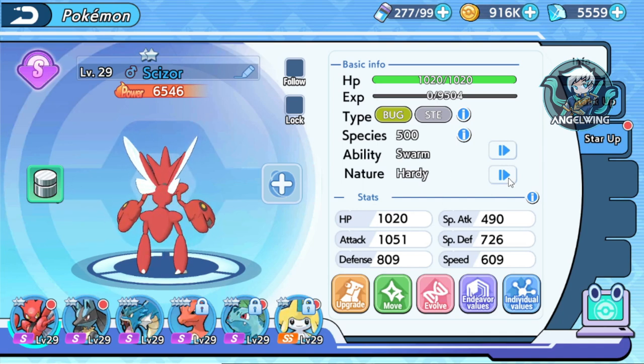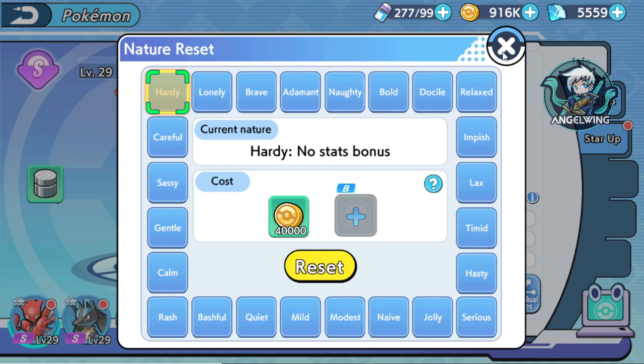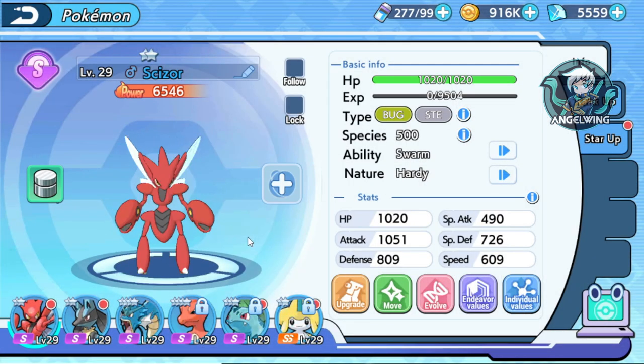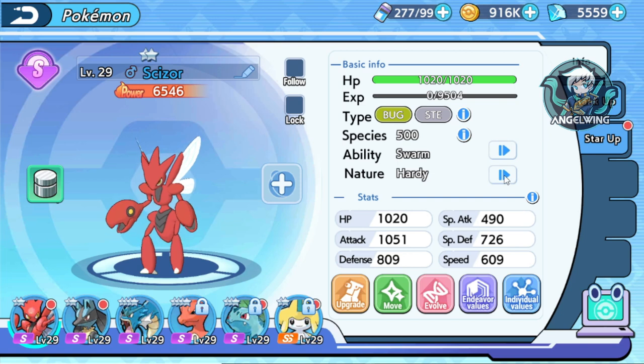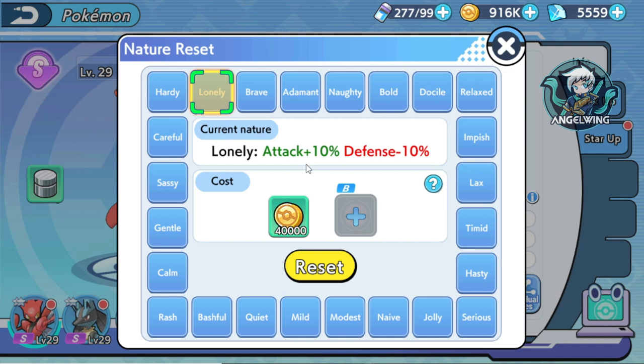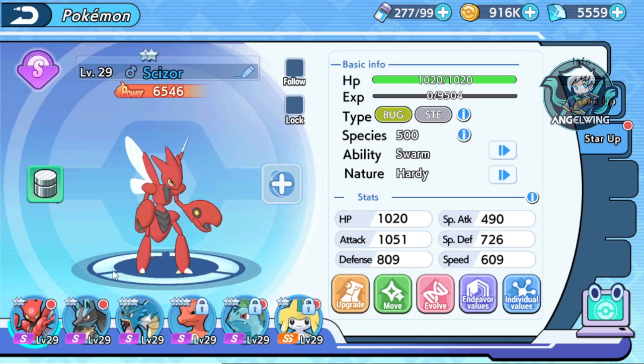I really want you to understand the nature system. Every Pokemon has its own nature and you really have to understand and make it work. Sometimes there are natures that for a specific type like this — Hardy doesn't give you any plus or minus. For an example, another nature gives you plus 10 attack but removes some defense. You really have to understand all of those and for which Pokemon it is better.